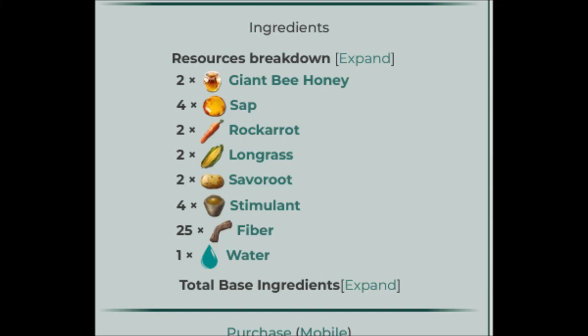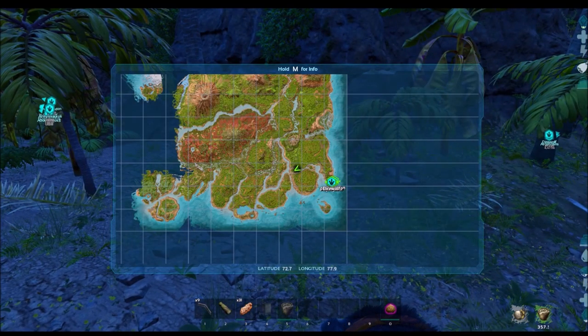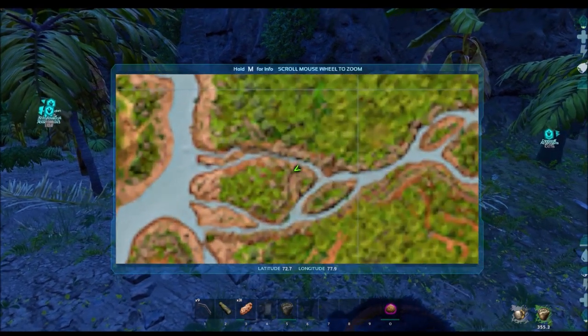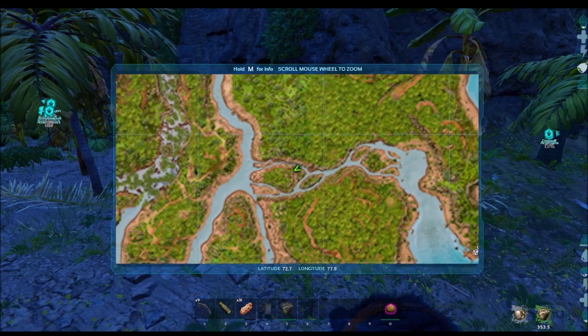Today we're gonna attempt to tame some achatinas, and we're gonna need veggie cakes. First, we need to get honey, and this is where you can find a bee.